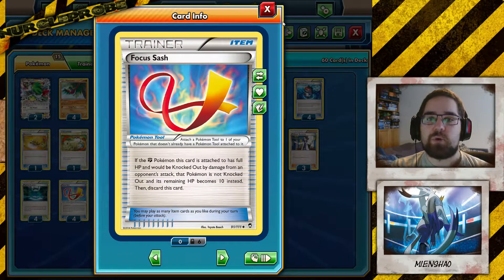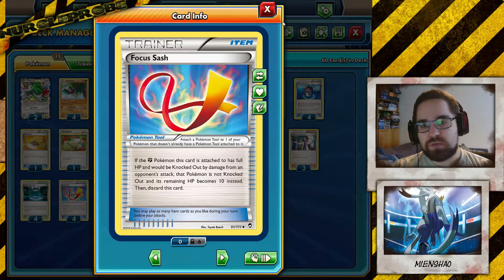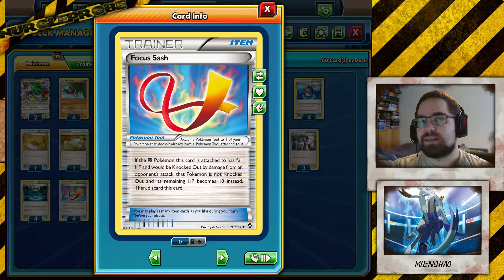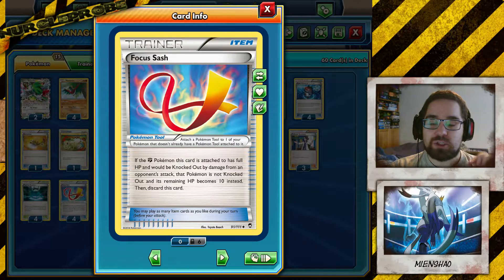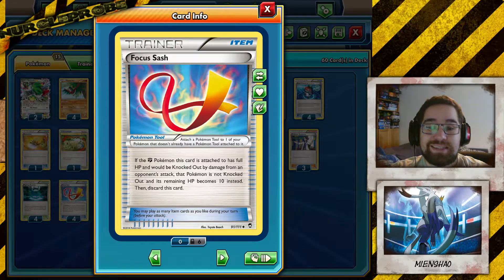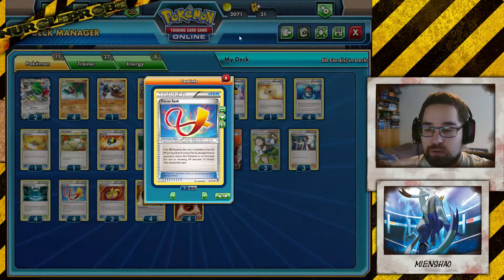Because you're playing a card called Focus Sash. You equip it to a fighting Pokemon, and that Pokemon cannot get knocked out with one attack, as long as they have full HP. If they have any damage counters on them, they can still be knocked out. It also means that any attack or effect that deals a little bit of damage or damage counters to your Pokemon stops this effect, which can be annoying.